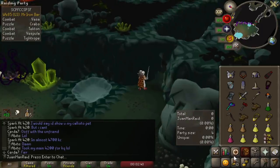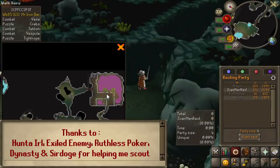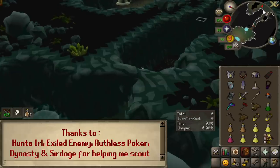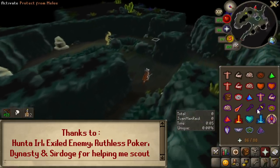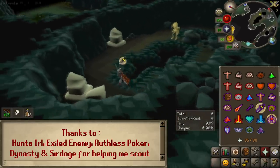Shout out to my friends for helping me scout enough raids to do this PB attempt. It took about four hours of attempts and scouting to finally get a new PB. We ended up PBing on this really nice layout — Fossa, Crabs, Tecton, Muspah, Agility. This is one of the standard fast layouts you want for PBs.